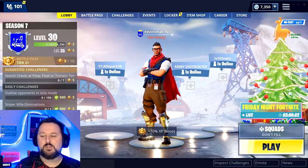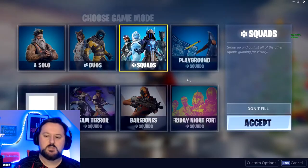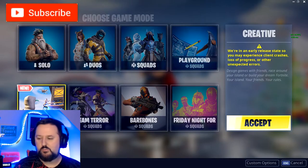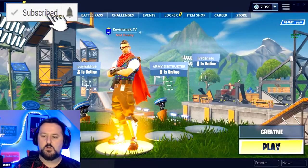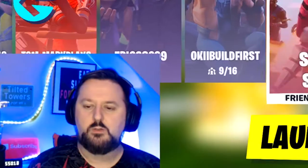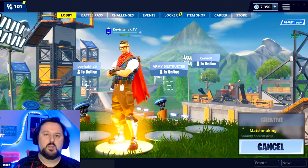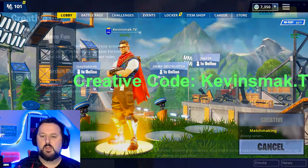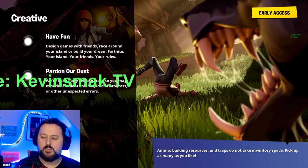So here we are at the main screen. All you want to do is switch this and choose Creative, or you could go into Creative early on. It's up to you. Once you get in here, go ahead and choose Play and we're going to go to our own server. So we'll do Start a Server and launch up, get to our island.